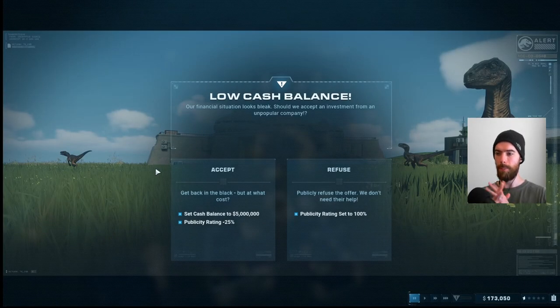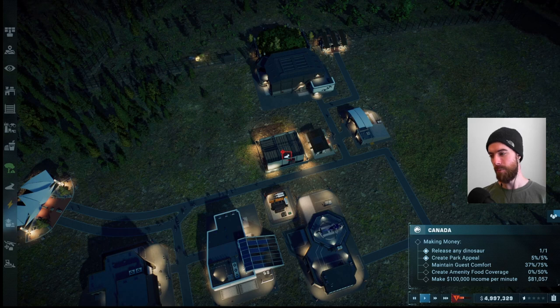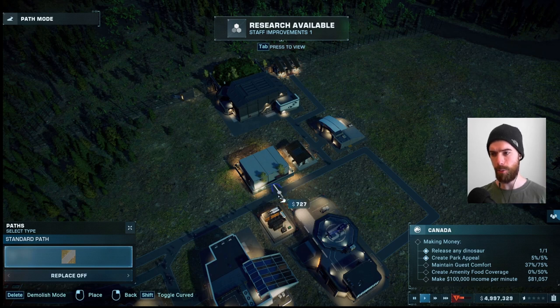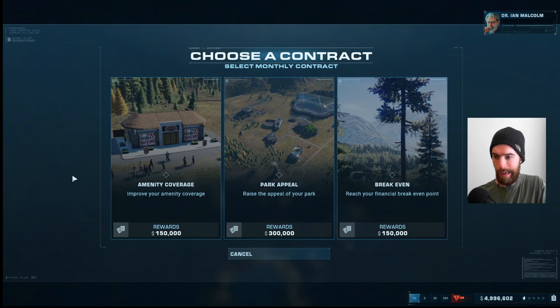We get an urgent message: low cash balance. We can either get our publicity rating set to 100 if we refuse a donation from an unpopular company, or we can get five million dollars — more than we even started with. Getting this event is definitely going to help us out. These are randomized; I am going to take the cash and run, even though it increases unrest and will hit the publicity rating. That will balance out on its own fairly quickly as long as no other catastrophes befall us.